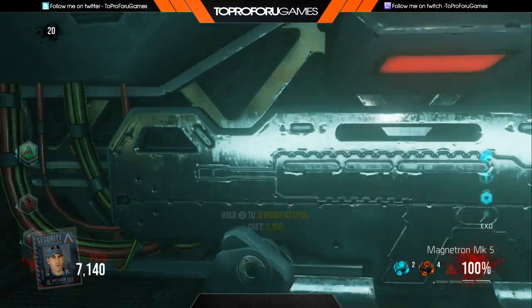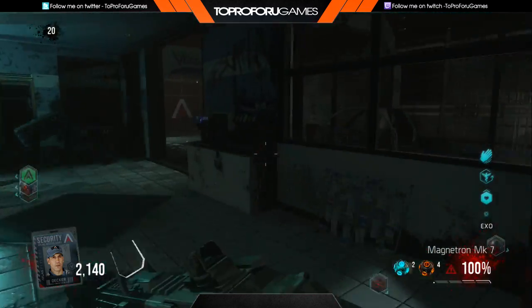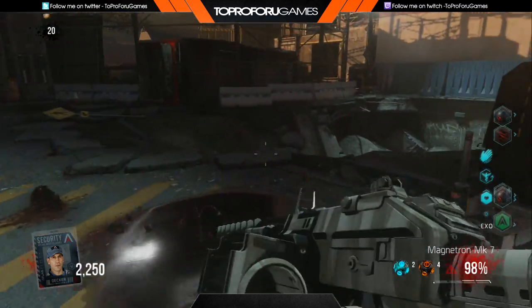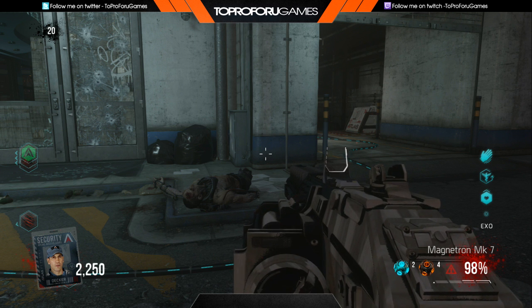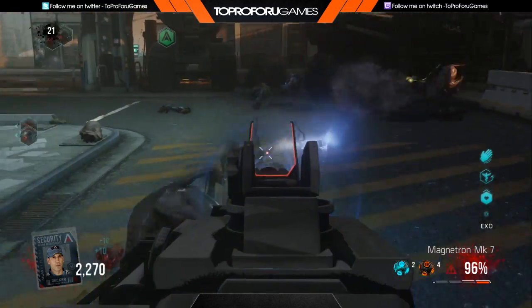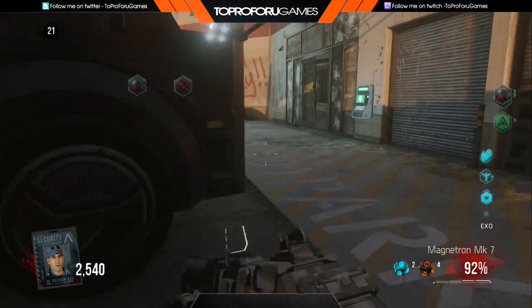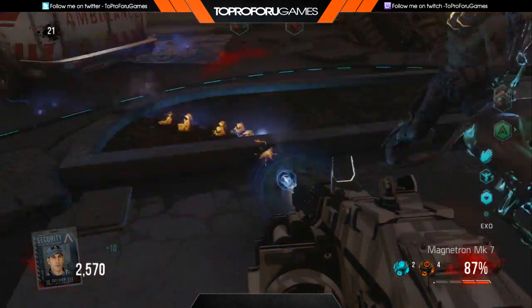Now let's talk about loadout — what kind of weapons do you want to have? I recommend three weapons. Personally, the class I love is the upgraded Magnetron wave gun — the new wonder weapon — and then the KF5; if you can get it to Mark 25, go for it, but if you don't want to do the easter egg, that's okay too, just get it to Mark 20. And then of course the Mayhem rocket launcher. If you combine the Magnetron and the Mayhem as primary and secondary, you're going to do really well on this map. I would say the Mayhem is a bit better, but the Magnetron is also really good for taking out big groups of zombies.